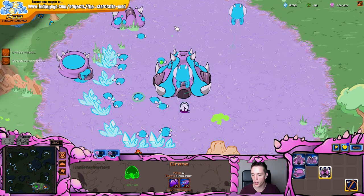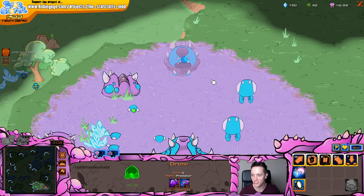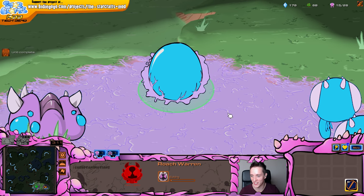That is the spawning pool done right there. We can follow it up right now with a roach warren. Look at that building - let's just morph it in. I think it will just look the exact same way. Yeah, it does.